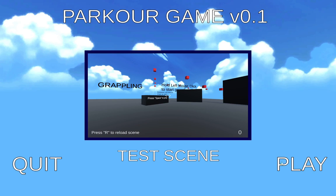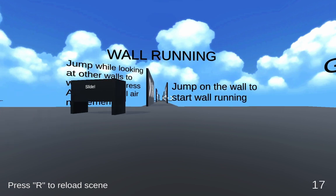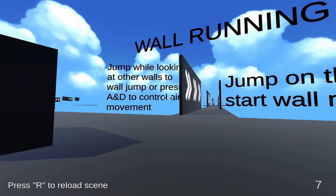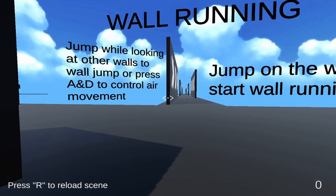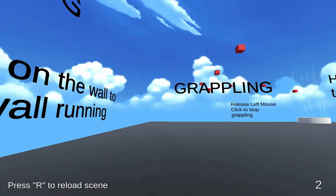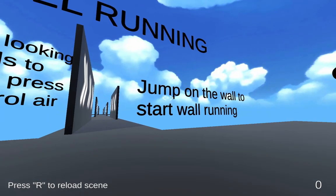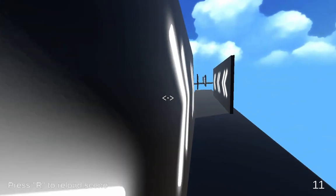Oh, is this just a test scene? Oh no, let's play. Alright, let's try. Jump while looking at other walls to wall jump, or press A, D to control air movement. Jump on the wall to start wall running. I'm bad at this.